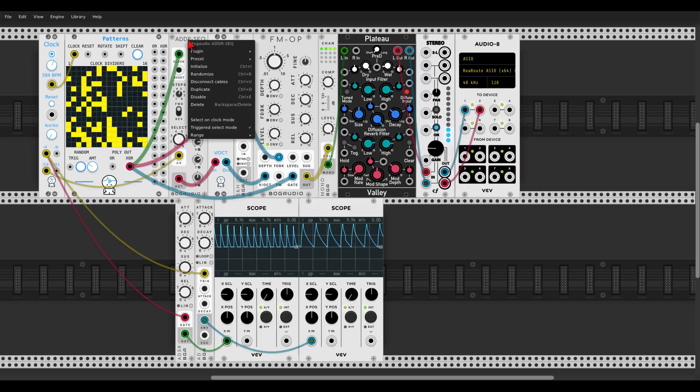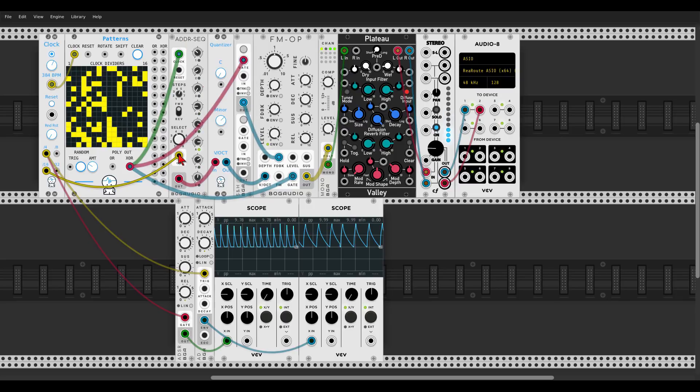The ADDR also has a really nice new option in the right-click menu: triggered select mode. When this is on and you send a trigger to the CV input, it will advance by one step with each trigger. For example with 5 steps it will play steps 1–5, then on a trigger play 2–6, then 3–7, and so on. This advances by the number of steps set in the select knob — if you have 4 selected it advances 4 steps, cycling back from 1. If you have just 2, it advances by only 1 step per trigger, which is a really nice mode to create longer sequences without needing a separate sequencer or sample and hold.